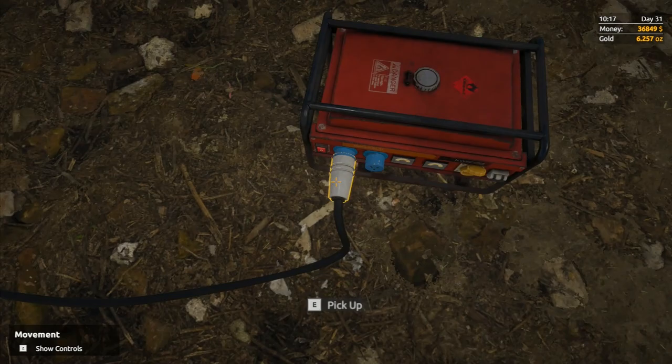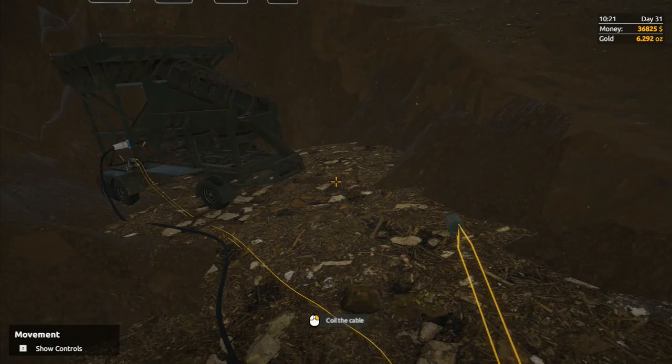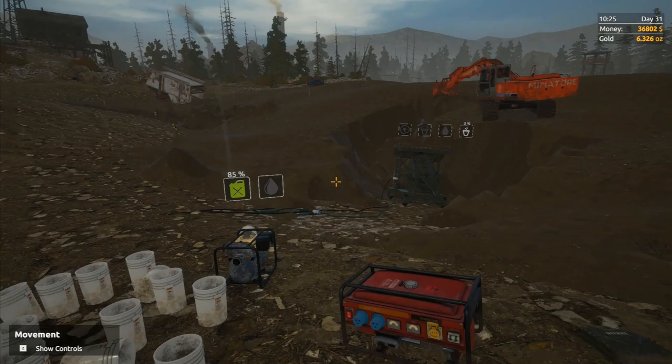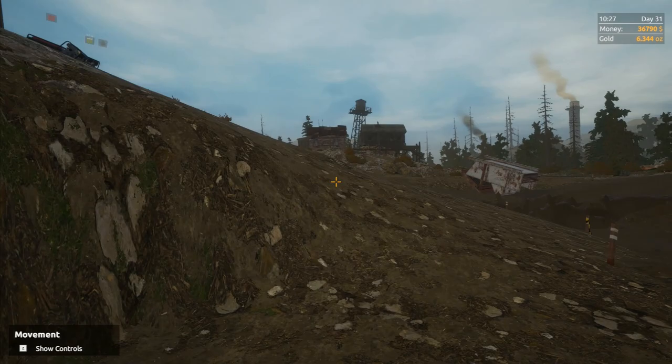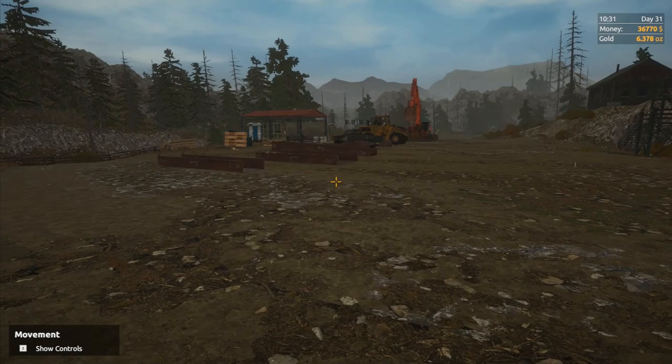I'm just moving everything out of the way so we can easily bring in the various bits and pieces. I'll leave this mobile wash plant where it is for now. A lot of people are saying the majority of money available is actually from a tier 2 wash plant rather than the big setup - if you set two of those up with buckets to catch magnetite, you'll earn more money. I'll keep an open mind on that.